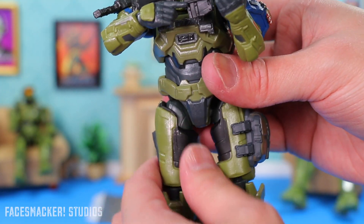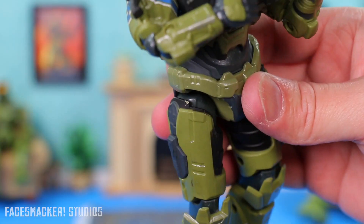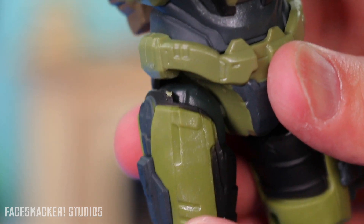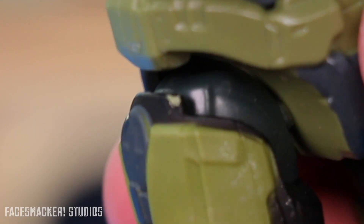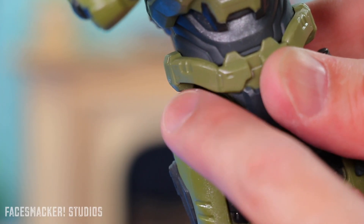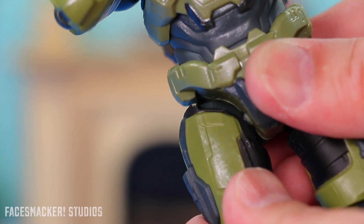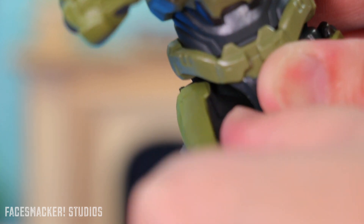Random side note — I popped the thigh loose and it rotates now. The toe is still stuck though. Man, it looks rough on that top thigh area. Probably just throw some black paint on there to make it look better. Don't make the same mistake as me — make sure when you rotate the leg up, you rotate that piece out of the way first and then go backwards.